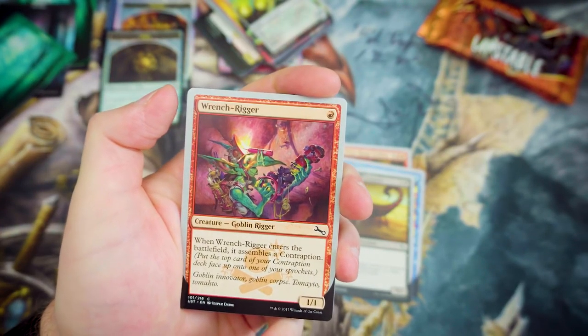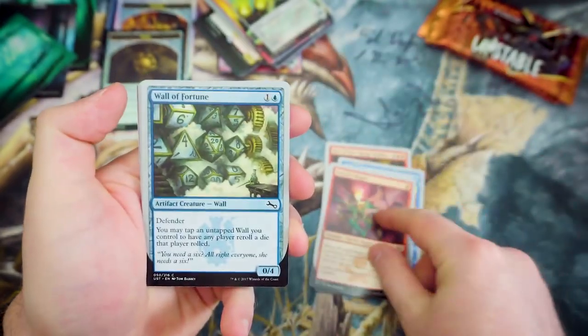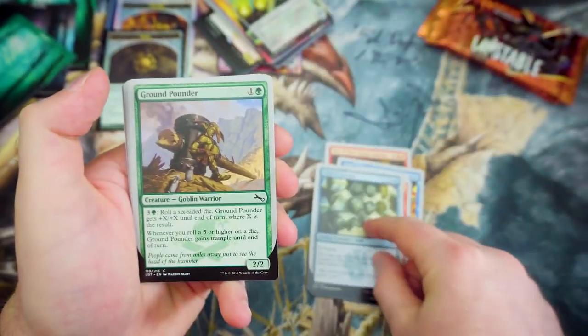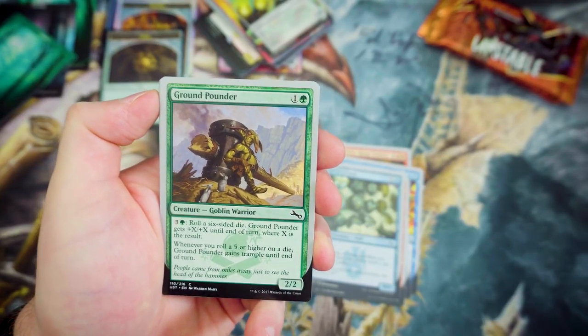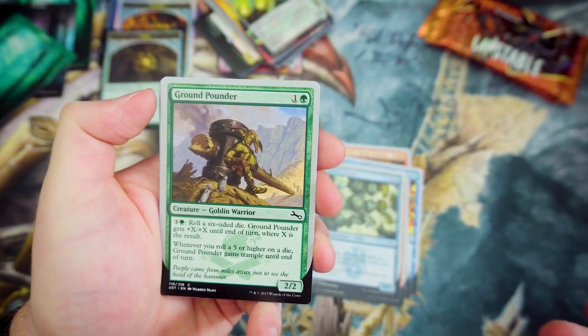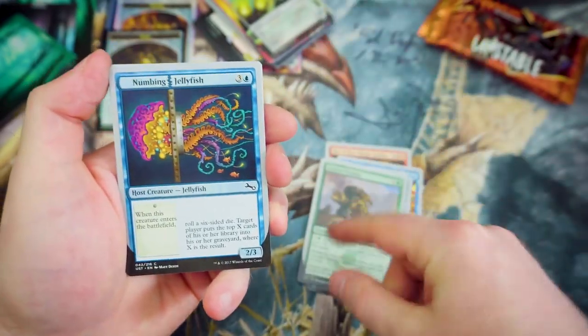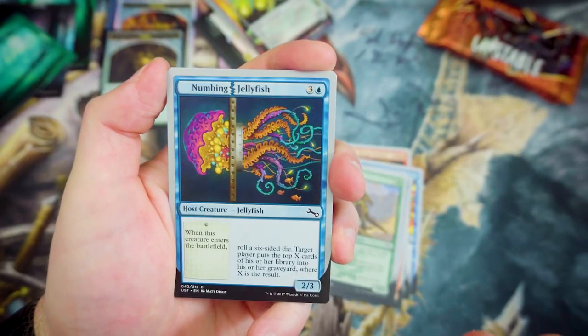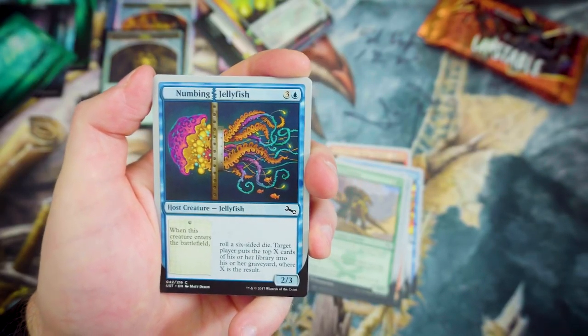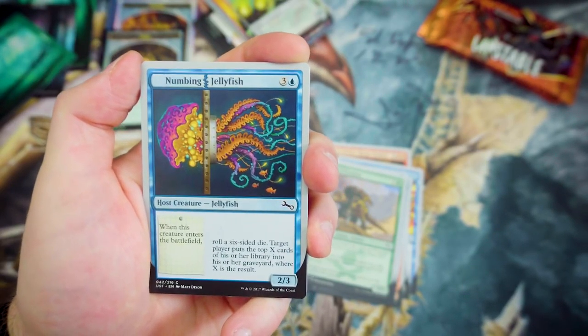Wrench Rigger — for 1 cost, it's a 1-1. When it enters the battlefield, it assembles a Contraption. Wall of Fortune again. Ground Pounder — for 1 and a Green, you've got a 2-2, roll 6-sided dice, and it gets +X/+X where X is the result. With all the cards that end up changing dice rolls, that could be really, really good. We've got another host creature in Numbing Jellyfish — for 3 and a Blue, a 2-3. Whenever this creature enters the battlefield, roll a 6-sided die and target player mills X cards where X is the result.